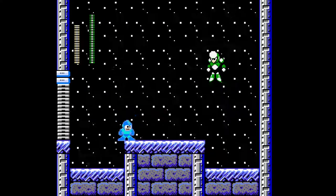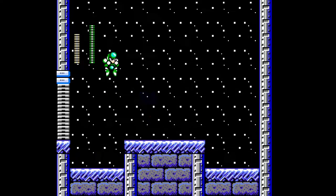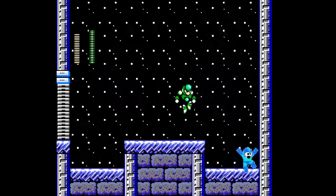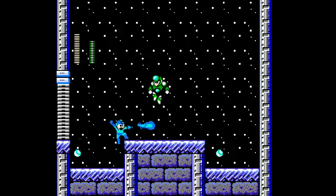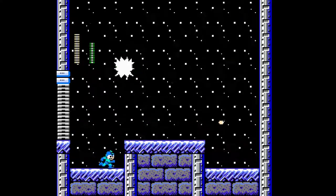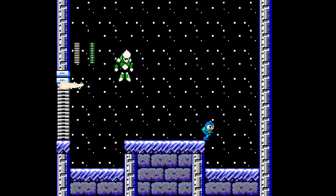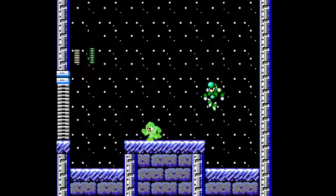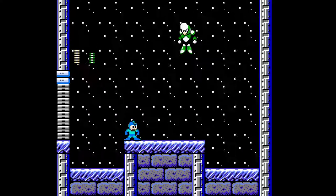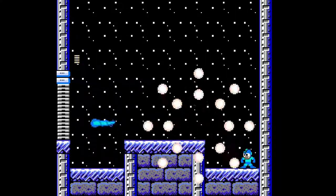Oh, nice boss room here — very standard, even easier than a normal... what is this guy called? Crystal man? Prism man? Whatever — slightly easier room since missiles or whatever have you can go up through the roof. The fact that we don't have a slide really does make this a little bit tricky though. Dang it — yeah, I'm sucking here. But I still won!